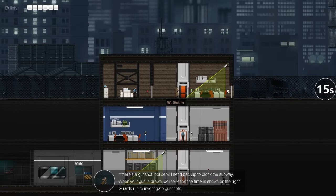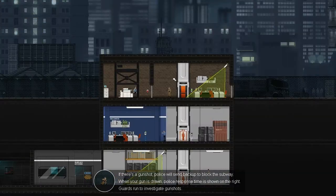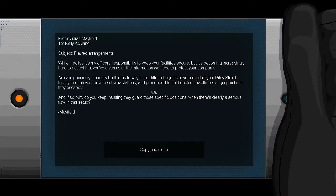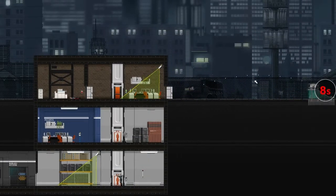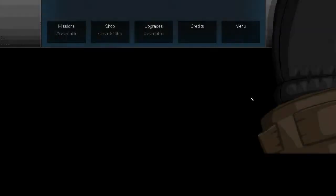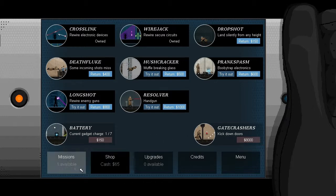No, no, we can do this. First thing we're going to do is hook this up so when we want to leave we can. And here we go - okay, we get that, grab the laptop, copy, close, run, and we don't even need to face that guy. Awesome. Handgun - interesting. So let's buy that, and that spends all of our money.